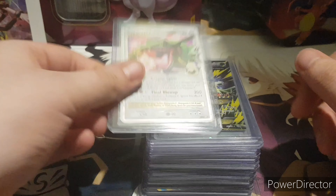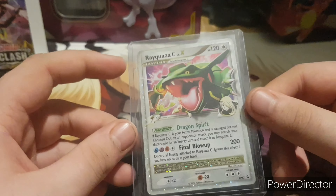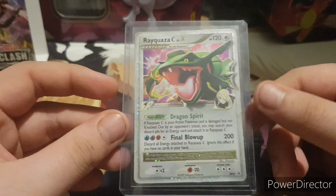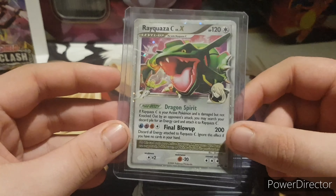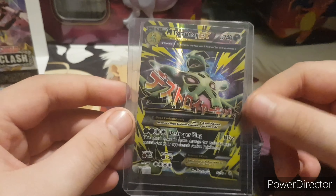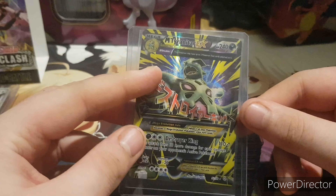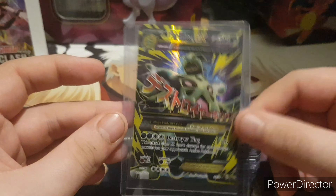I just love the Level Xs. One of my all-time favourites — Rayquaza, Cynthia's Rayquaza Level X. Promo in a tin. The amount of time I used to use this back in the day, it was a really good card in the TCG. Then we've got Mega Tyranitar EX — one of the first cards I pulled in a pack. Awesome card, lovely artwork, full art.